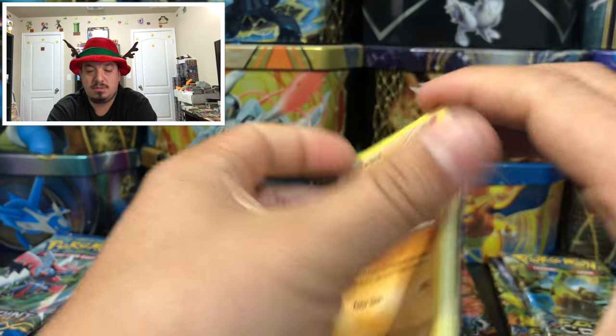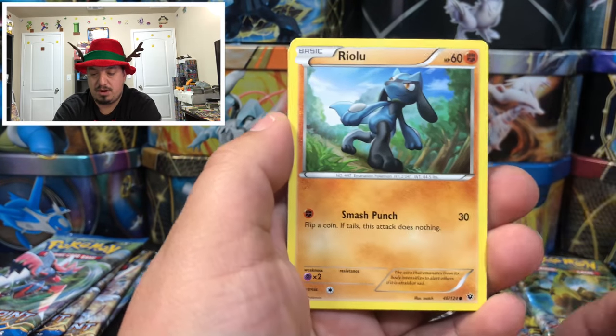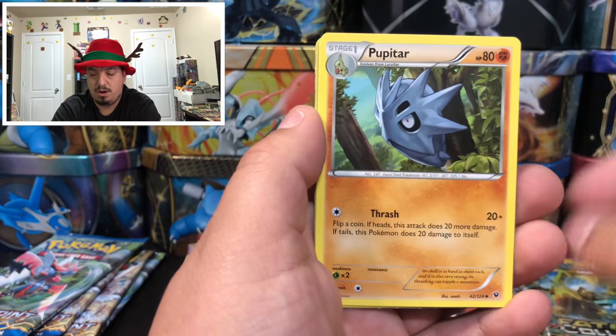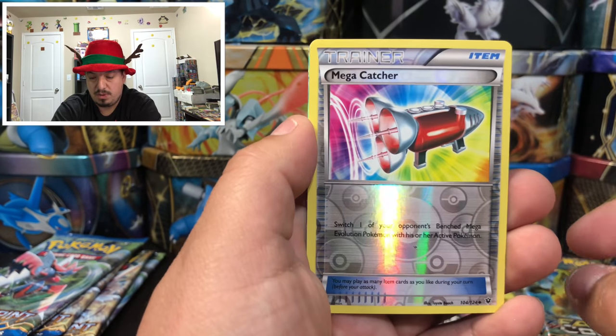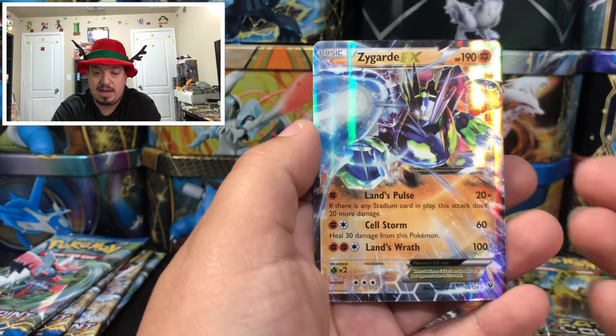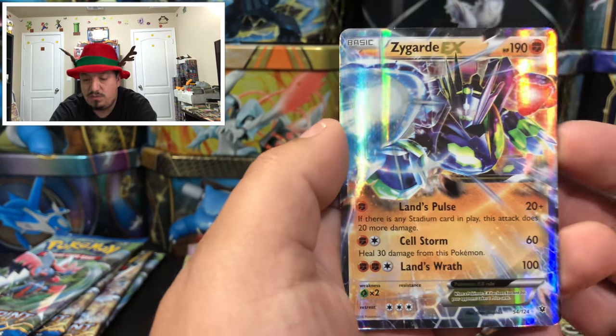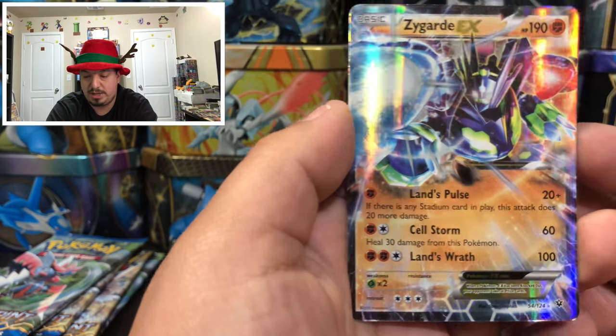Fates Collide — we have Carbink, Cryogonal, Diglett, Minccino, Coffin, Wormadam, Popplio, a Mega Catcher, and a Zygarde EX number 54 and 124 — another ultra rare pull! Very cool-looking Zygarde. That's like five ultra rares already — can't complain!